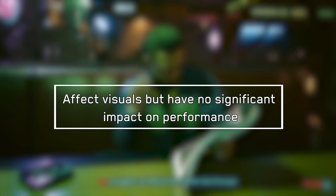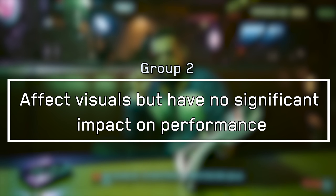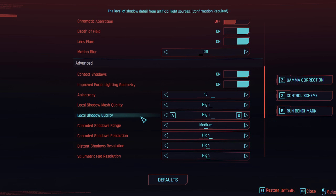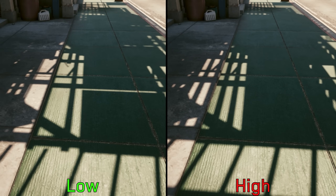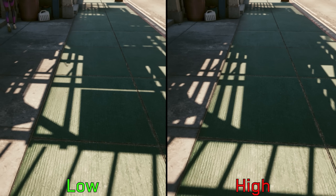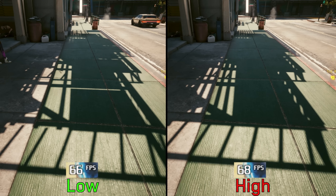Now let's move on to the second group, which includes settings that can drastically affect visuals but have negligible impact on performance. First we have shadow settings — Cyberpunk 2077 has a lot of shadow settings for sun and moon lights as well as local lights. Starting with local shadow mesh quality: despite the name, this one affects sunlight shadows rather than local shadows. High adds more details by using additional meshes to cast the shadow compared to low, and performance-wise there is only a slight 1-2% difference between low and high.